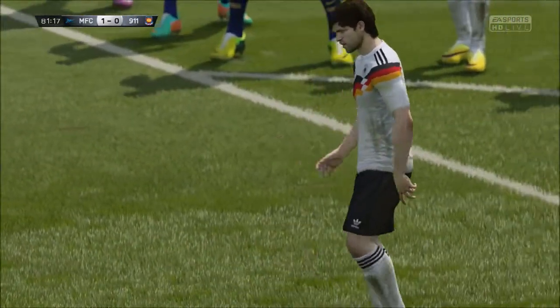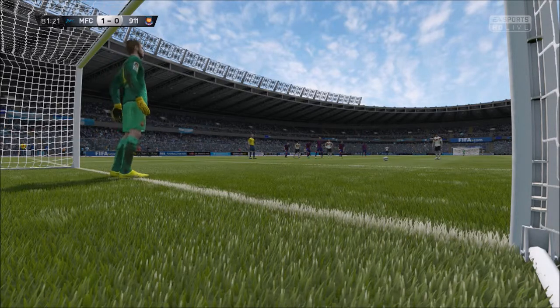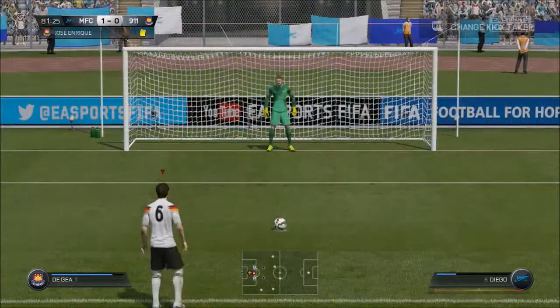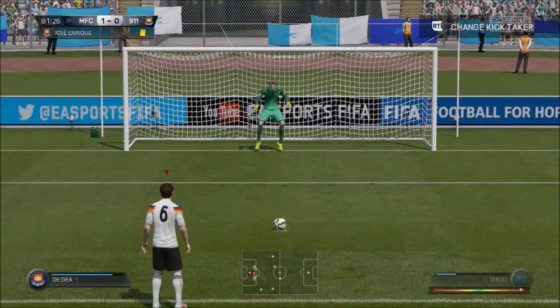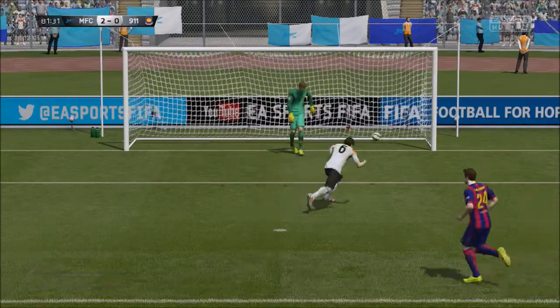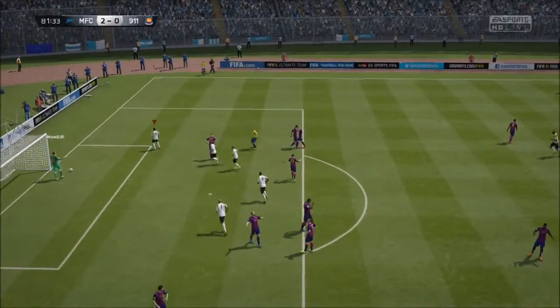Gaetan at left mid is an unsung hero to be honest — good delivery if you can get a couple of headers, quick, skilful, and altogether quite a solid player for his price. Up top we have Jackson Martinez who is an animal this year. His finishing is not the best but you can score a number of goals with him — strong and powerful.